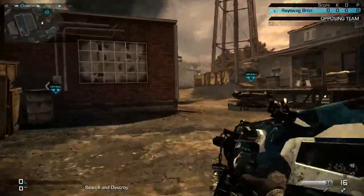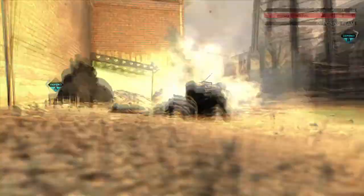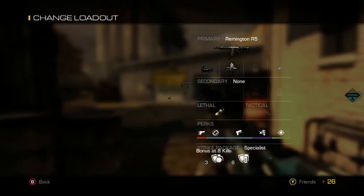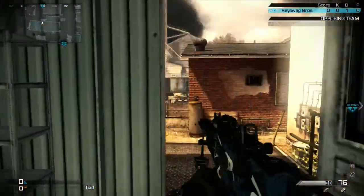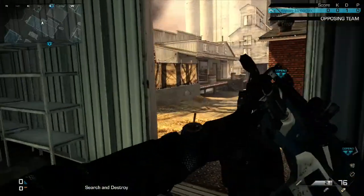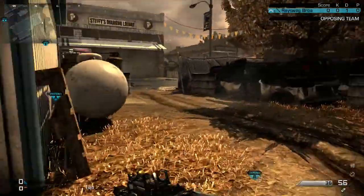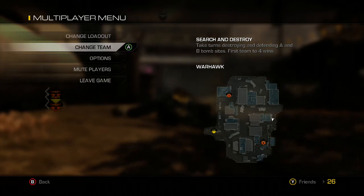For B, what I normally like doing is coming over here and peeking with a SAW rifle. That's what I normally enjoy doing for B. Whether it's offense or defense, that's what I normally do.